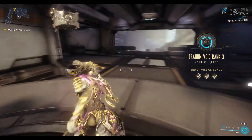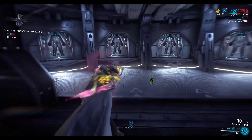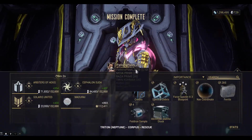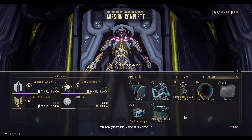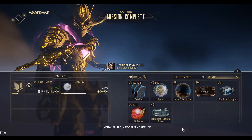Now I just need to complete the rescue — and got the Stulta Stock. And lastly, got the Stulta Barrel.